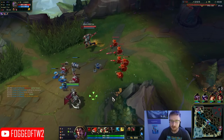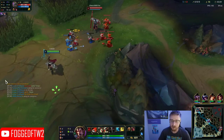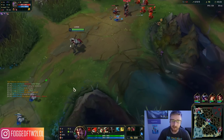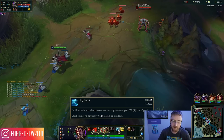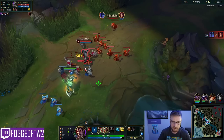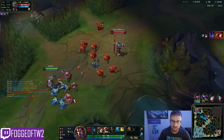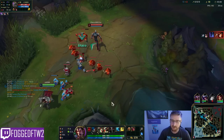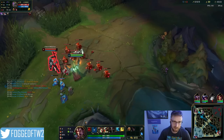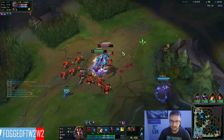Darius can manage the wave very well, so you can let the wave stack super fast. I'm not going to fight him here — I'm going to let the wave get deeper so I can just Ghost and Flash and basically just kill the Nasus. He needs to shove this in, but my Shaco's coming top, my lane's in a good spot, and this guy's just dead. Easy as that.